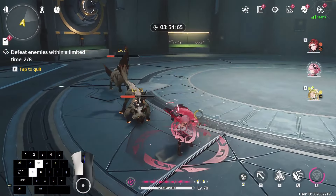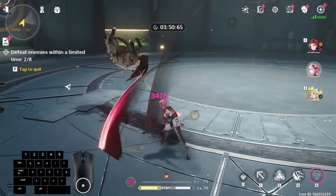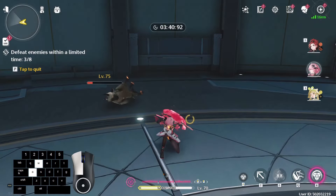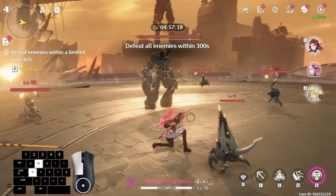Compared to basic attacks, timed counters gain more resonance energy but less Concerto energy, so timed counters are useful when you need a slight boost of energy to gain back your liberation. Timed counters are considered basic attack damage and the damage scales off of defense. Now let's learn some advanced tips.